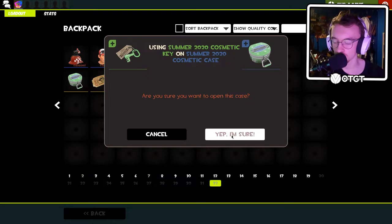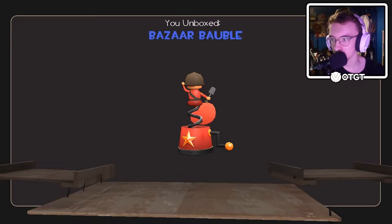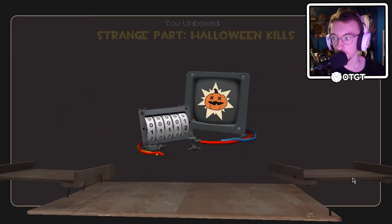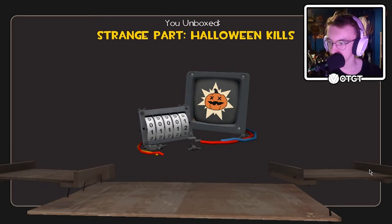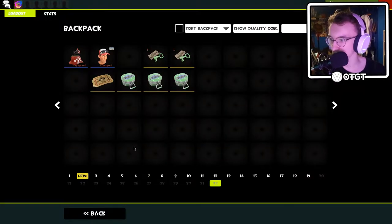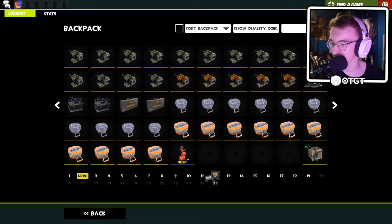We're on to the third crate, we're halfway through. Two items again - we have a Bizarre Bauble and a Halloween Kill strange part. That is interesting - I didn't know you could get strange parts from this crate. It must have been one of the secondary items, I guess.